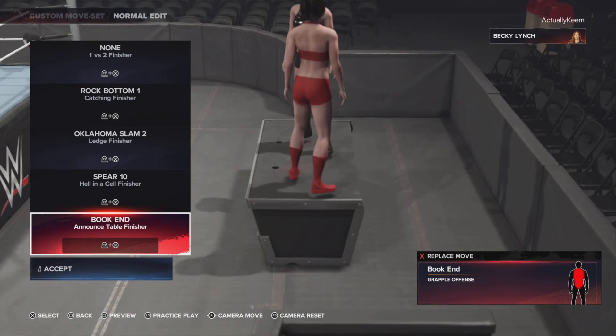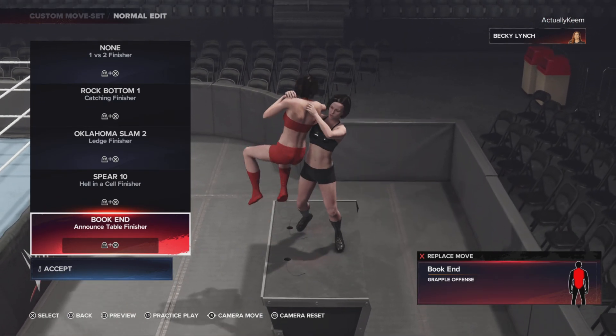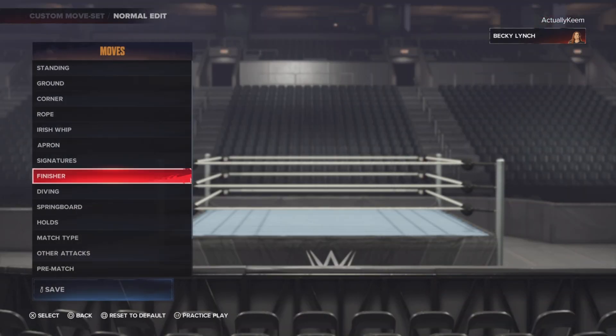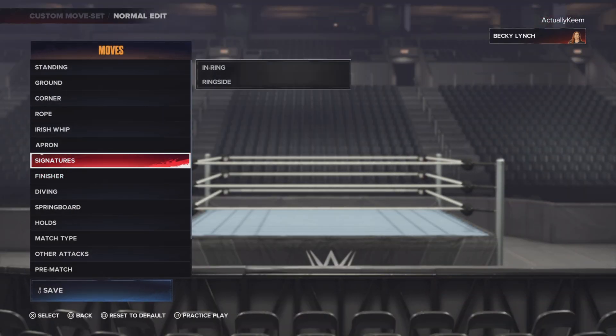Surprised they didn't give her Rock Bottom instead of the Book End. And there you guys have it — that is Becky Lynch's signature and finisher moveset. Be sure to leave a like on this video below, comment who else you want to see, share this video with your friends, and subscribe for more WWE content coming up. I appreciate y'all, thank you.